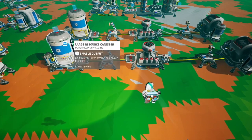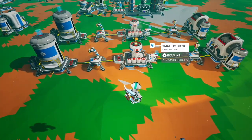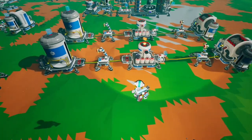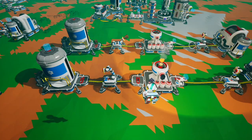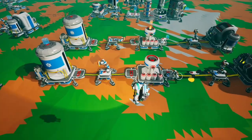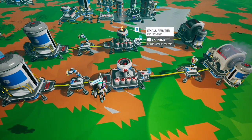First, you have your incoming resource that gets smelted, and then you're going to print something. In this case we have button repeaters that are going to be shredded. You can also do this with extenders, power switches, or repeaters as well. This is your main pipeline: printing objects and shredding.